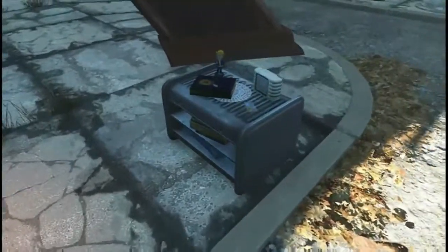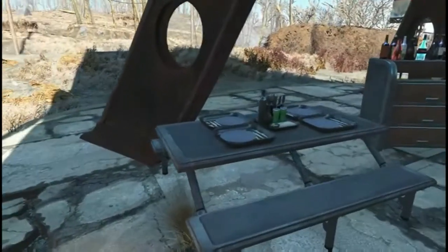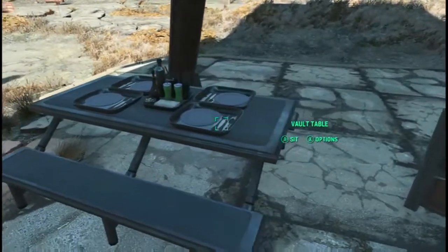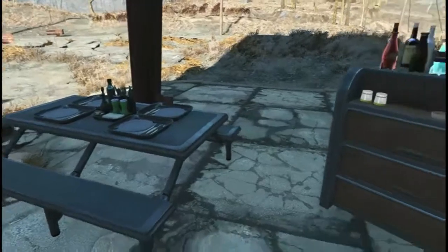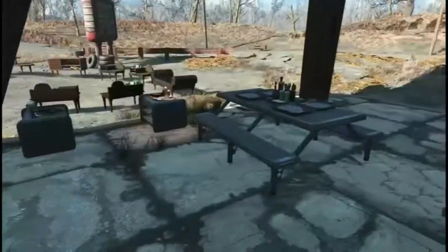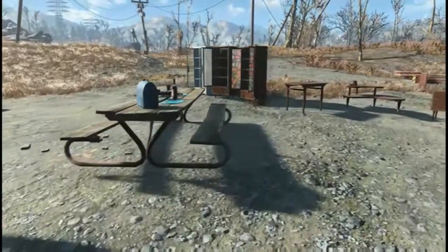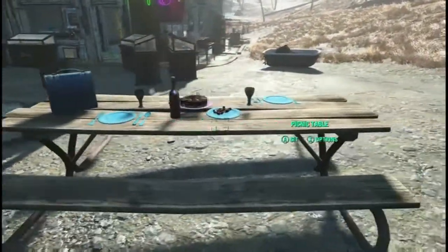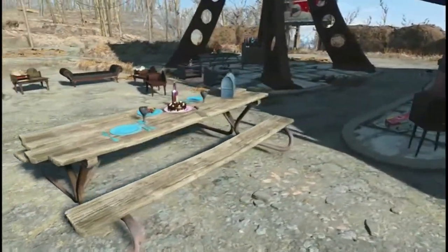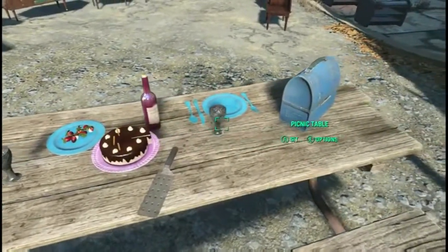And then we have the naughty and the nice vault tables. Night tables have a vault table that has four seating areas, then you have the vault wet bar. Again, like I said, I've not used Creative Clutter in a while so some of these may be old to you all but they're new to me. I do like the picnic table - it's got little sherry glasses, which is pretty cool.